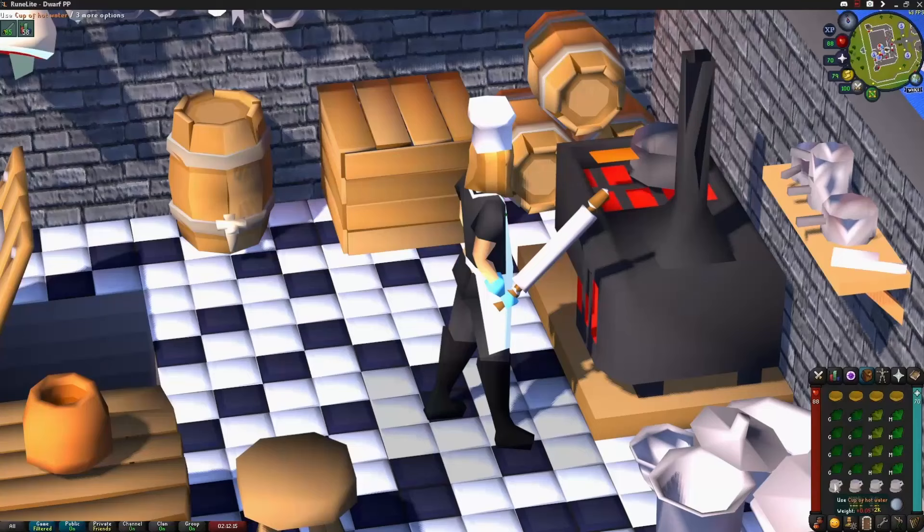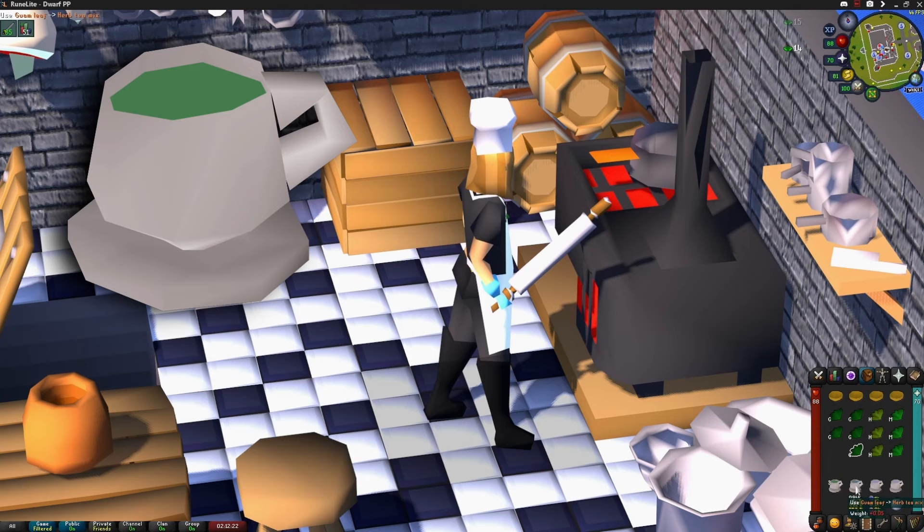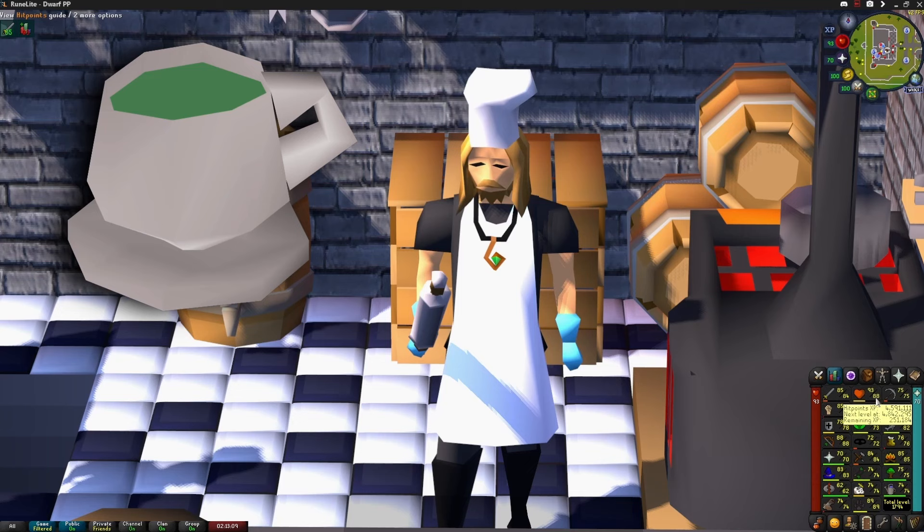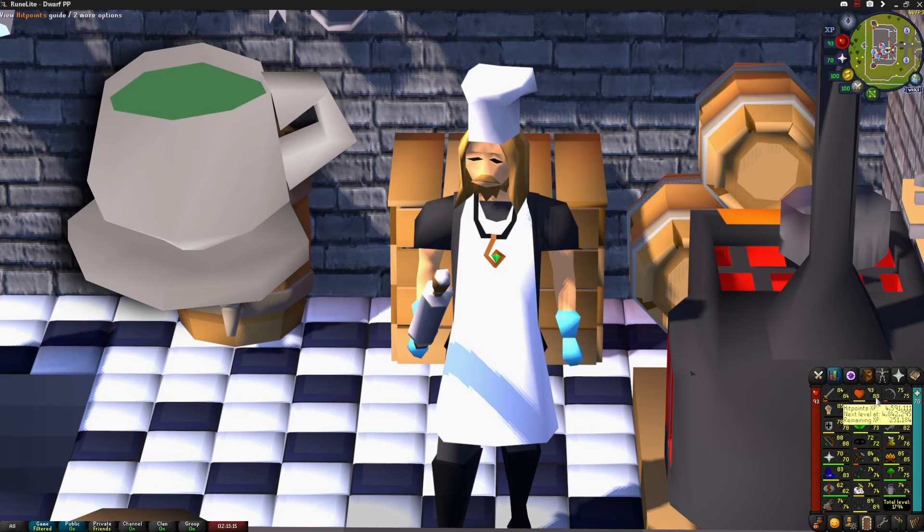The last significant food I want to talk about in this section is actually a drink. Guthix's Rest is a tea with some special effects: healing you 5 hit points per dose, restoring 5% run energy per dose, and lowering venom to poison. The tea has 4 doses, making it a decent choice at 20 healing per inventory slot, and the potential to over-heal by 5.